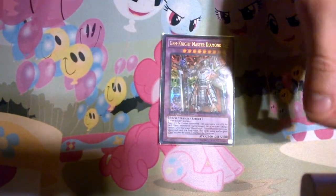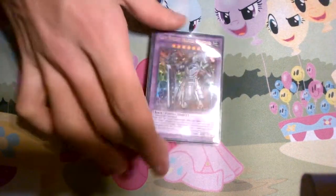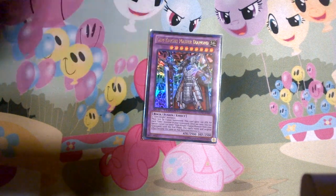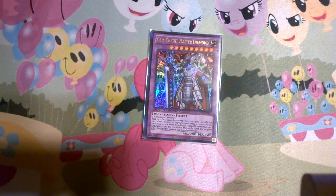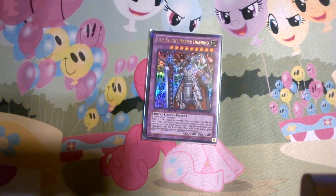Two Gemnite Zirconias — he is your 2900 vanilla fusion beatstick monster. He just puts in work for the OTK and runs over things. And then one Gemnite Master Diamond. On the off chance I want to go into him, because he's pretty awesome: he gains 100 attack for each Gemnite in the graveyard, and you can banish a level 7 or lower Gemnite monster from your graveyard and he gets that monster's original name and effect. So you'd go for Citrine — he'd be huge and just run over everything and they can't do anything about it.